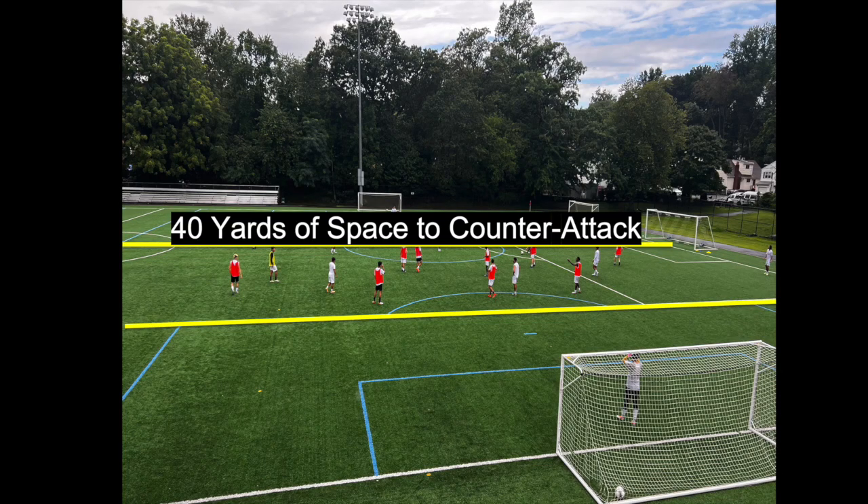This is a constraint-based training session made for breaking a low block, and also for the team who wins the ball for a quick counter-attack into the 40 yards of space behind the team who just lost the ball. The white team is pressed up trying to break the red team's low block. If the red team wins the ball, the white team cannot drop into their half of the field until the ball crosses halfway. This sets up a really nice situation for the red team to counter into that 40 yards of space.